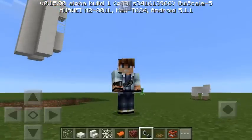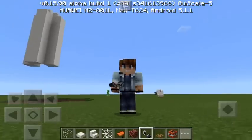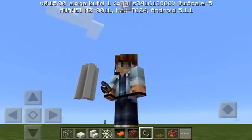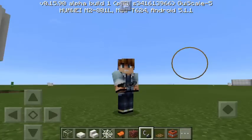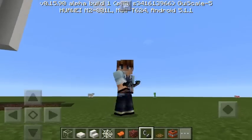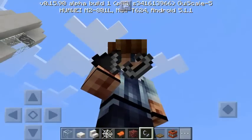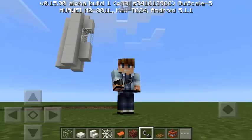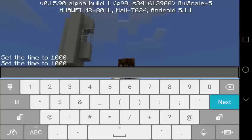As you can see at the upper portion of the screen it says 0.15.9 and we have the alpha build 1, but actually that is not true. 0.15.9 has no commands — those commands will only appear for the 0.16.0 update which is coming soon. So if you don't have this beta version, definitely this trick will not work. Now if you have the beta version already, all you have to do is turn on the cheats and go to the commands.